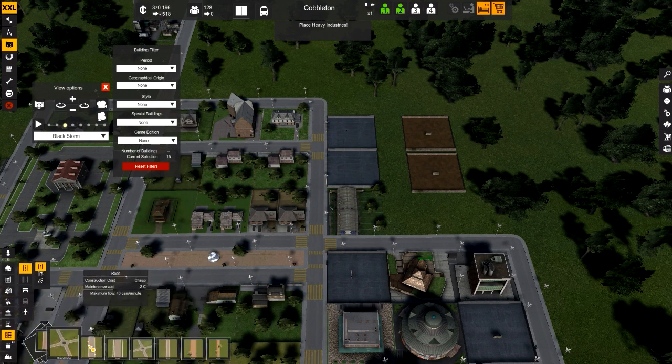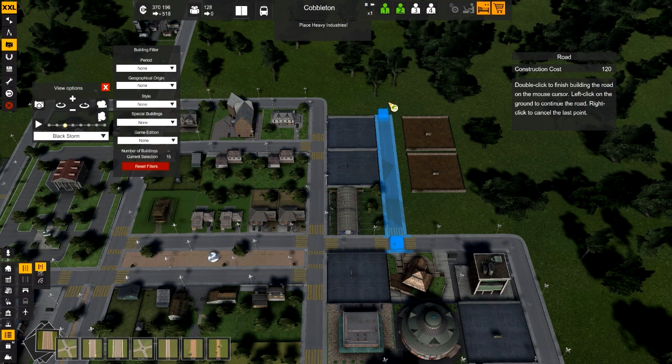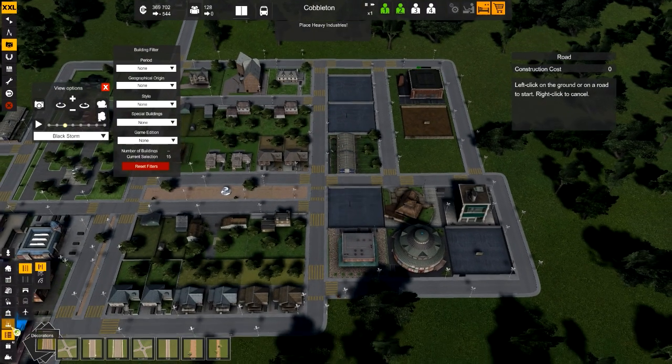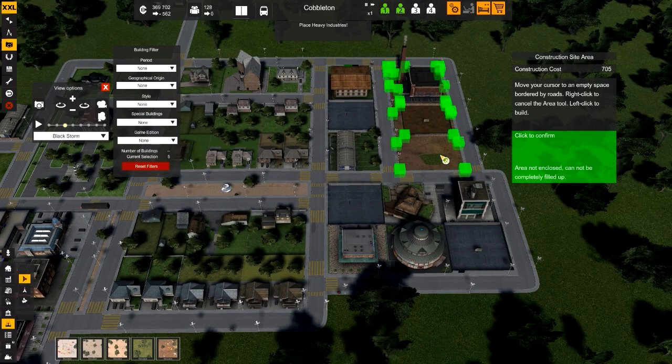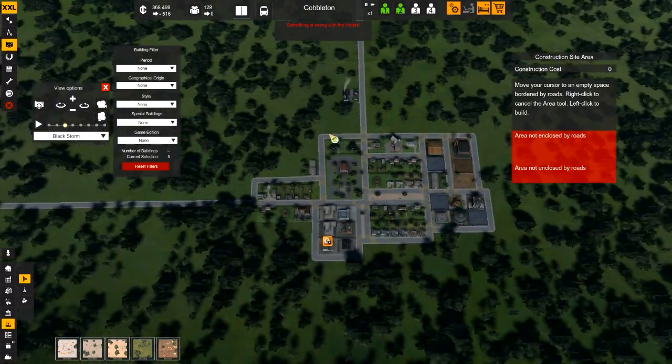Transportation, roads — alright, so we can start from here, run it right here. Now we'll select that and we'll do some of those decorations that we talked about. Decoration — there's some construction zone right here, that's probably a good area to make that around the other industry. And something went wrong with the hotels.